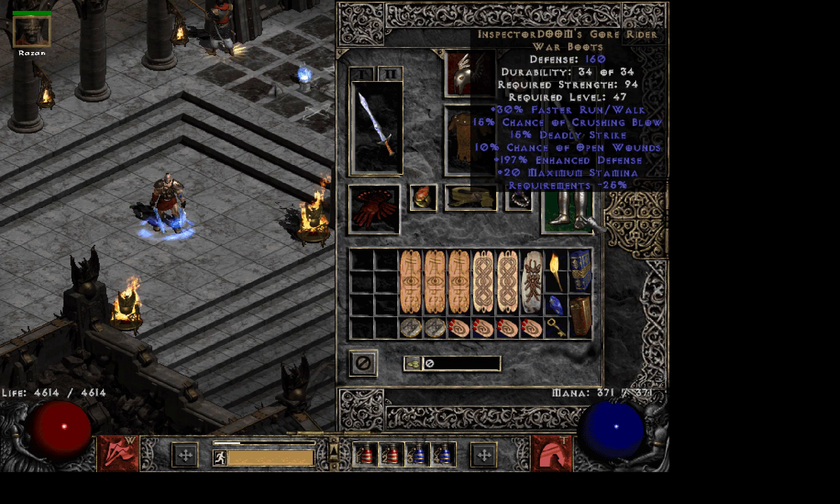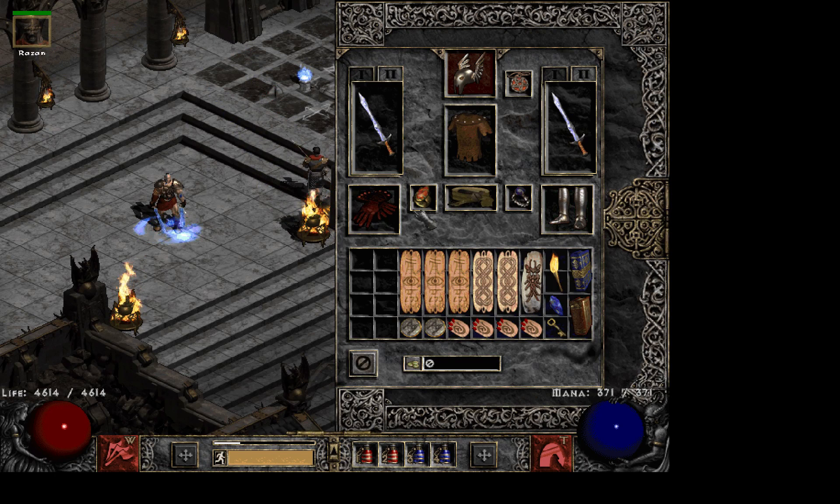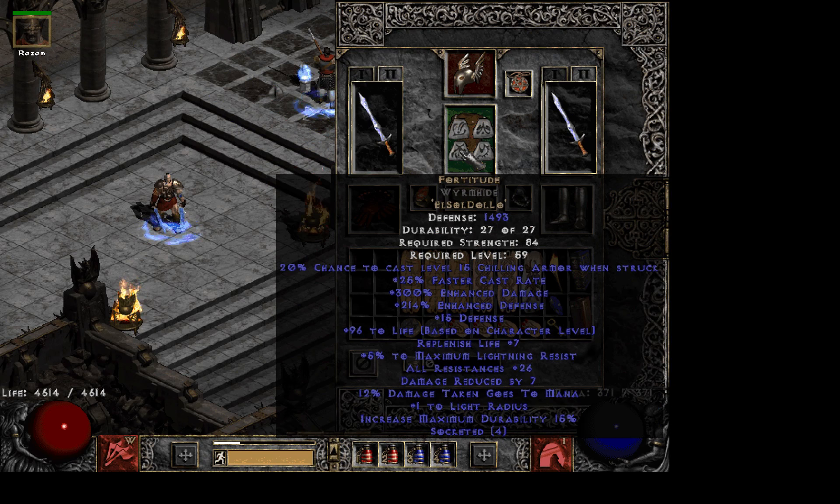Gore Rider — always good boots, the best choice really, nothing to discuss there. Fortitude in a Wyrmhide — you could make it in an Archon Plate as well, it doesn't really matter. Try to get decent stats. This one is kinda low, not the best one.